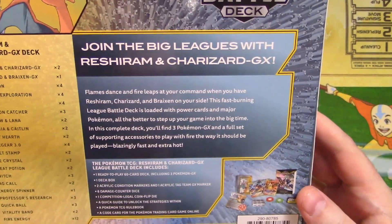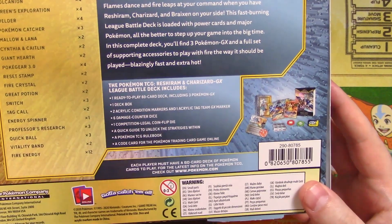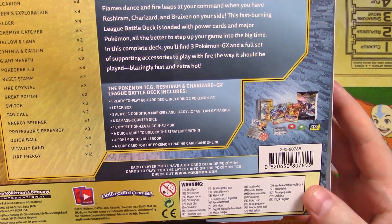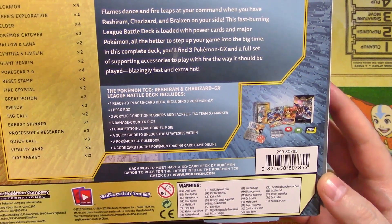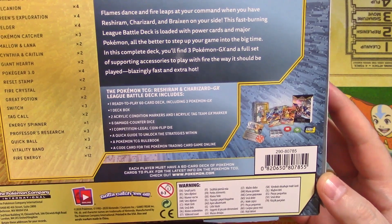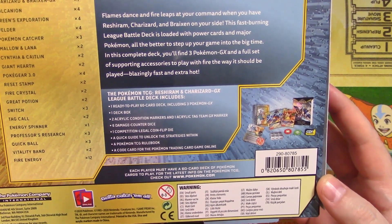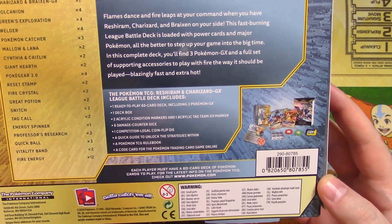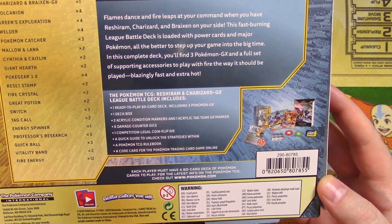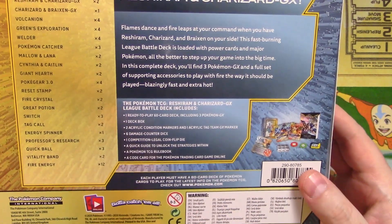So yeah, this is a pretty neat little thing. One ready-to-play 60-card deck including three Pokemon GX. One deck box — the deck box is kind of eh. Two acrylic condition markers and one acrylic Tag Team GX marker. Six damage counter dice. Competition-legal coin flip die — it's probably going to be plastic again unfortunately. A quick guide to unlock the strategies within, Pokemon TCG rulebook, and a code for the Pokemon Trading Card Game Online.